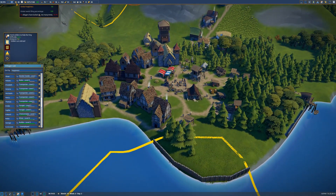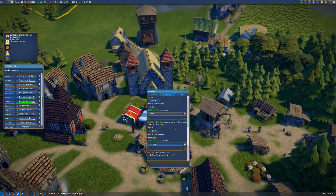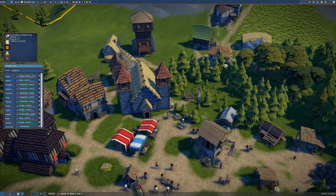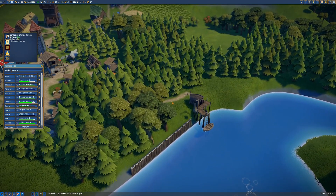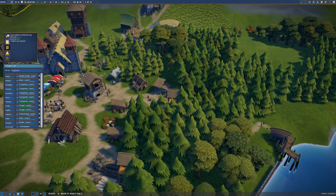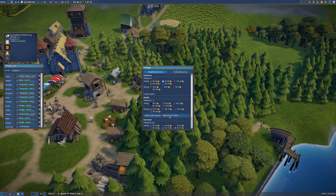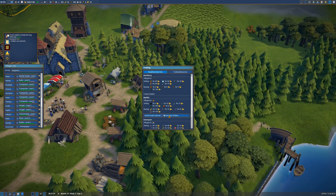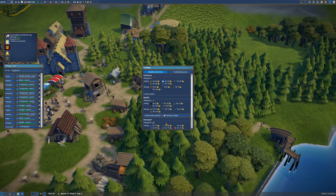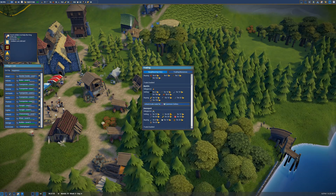Soldiers are abroad — very good. Happiness has trended up, we are going in the right direction. Let's have another look — lots of cheese, but no cheese being sold. We are selling clothes, which is great. Maybe what we do then — we have 37 cheese. Let me get the trade window. Is anyone that we are already friends with buying cheese? Nobody's buying cheese actually. They're leaving due to unhappiness — ugh, come on.